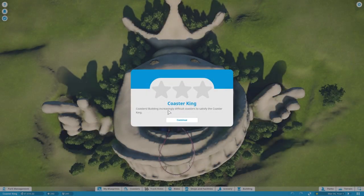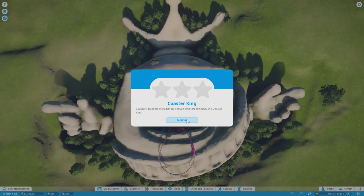Hello! Welcome to the final non-seasonal campaign mission for this game — Planet Coaster. This mission is called Coaster King, where you build increasingly difficult coasters to satisfy the Coaster King. You've probably noticed a theme with coasters going on.